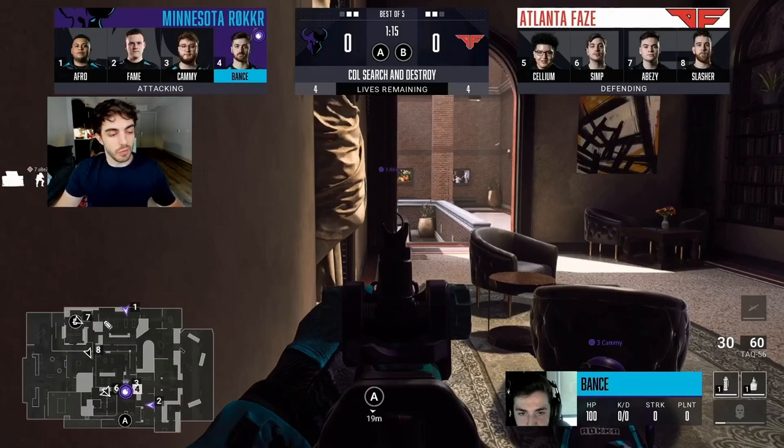To start off, FaZe has a standard spread — one guy B, one guy watching mid who's going to end up going towards the back IV watching B-Con, and then one guy top bed, one guy bottom bed. Super standard spread that a lot of teams do.